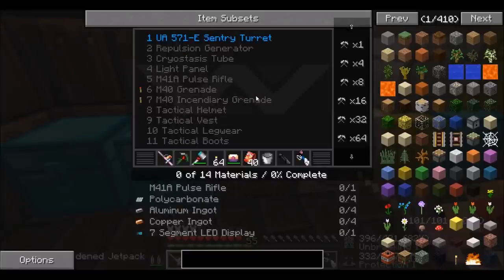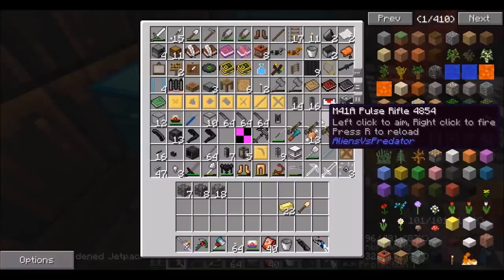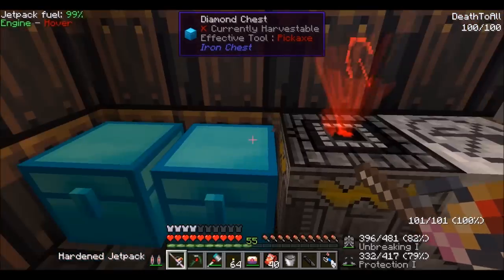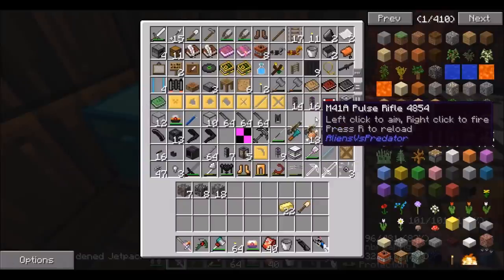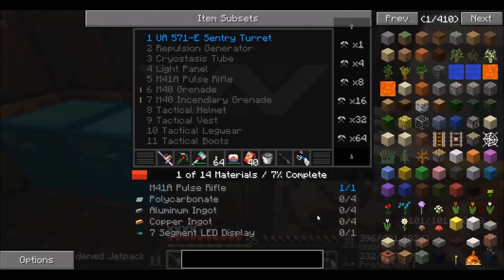Actually, let's go for the M4-1A pulse rifle first. We already have one of them, don't we? I had two at the start, and Nunku gave me one — he must have just given me an extra one, so I actually have three now. I'm not complaining, that's awesome. Let's actually get two of them — I want two sentry guns to start off with.